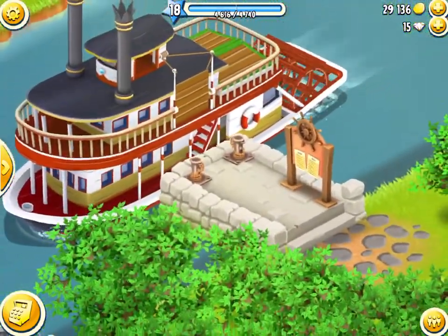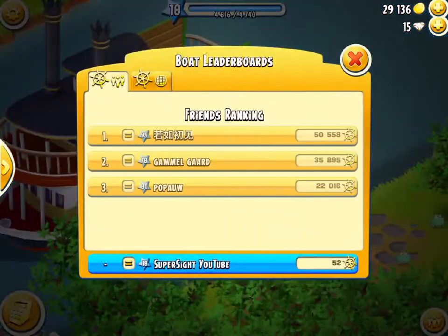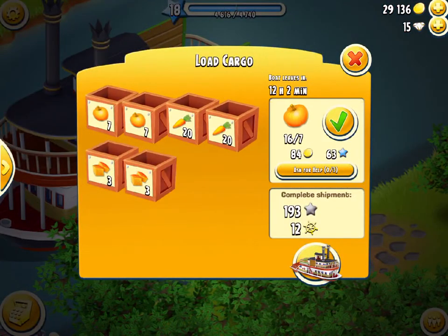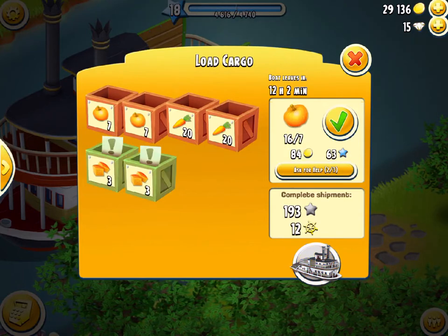We have our boat coming in and I've completed my first two — my last one ordered wheat, so that was good. They want carrots and pumpkins, and I'll ask for help immediately with these two because they're going to cost a lot.